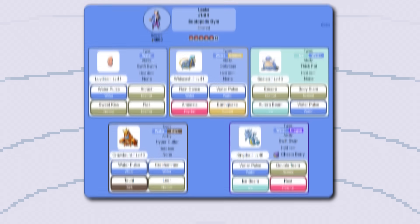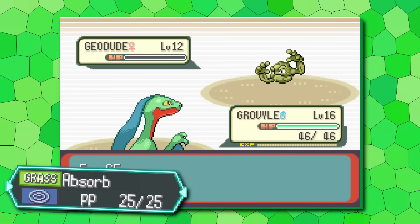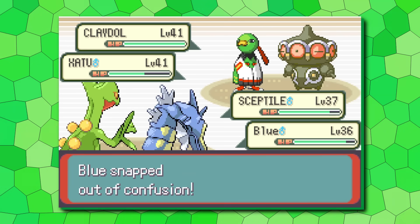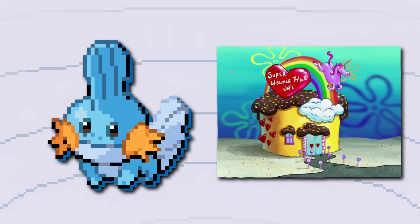Somehow, Treecko is arguably worse. Treecko matches up genuinely great to Roxanne and Tate and Liza — but that's kind of it. There are two major trainers that specialize in water and it's bad against both of them. The only menacing thing on Juan's team is a Kingdra that knows Ice Beam and destroys Sceptile. Even worse, up until level 29 you're hitting everything with Absorb. Its best move is 70 power versus Swampert's 95 and 100, or Blaziken's 90 and 100. And you don't get a second type.